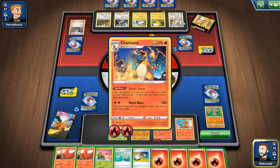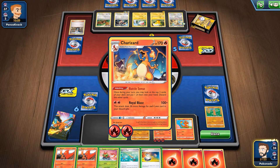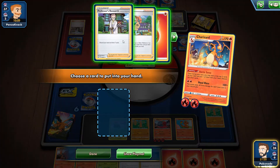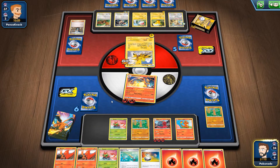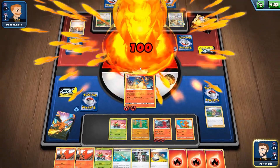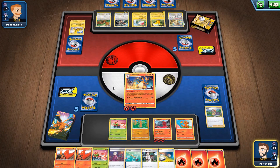He's going to hit me for 100. Charizard has 170 health though, so I have enough. We're going to use Magcargo's Battle Sense — see if we can get a Leon. I'll take the Professor's Research just in case I get stuck with my hand. We're not going to put anything down, leaving our bench open. We 100-damage knock out the Zapdos and take our first prize card — a Bead, which will help me beef up the other Charmander a little quicker.